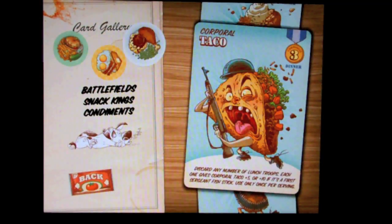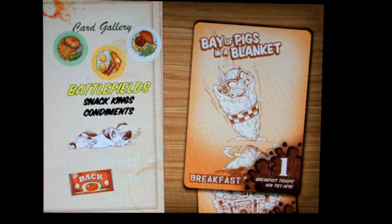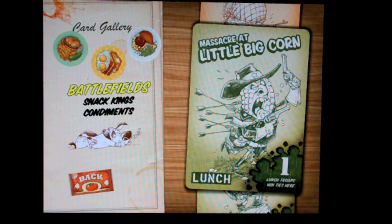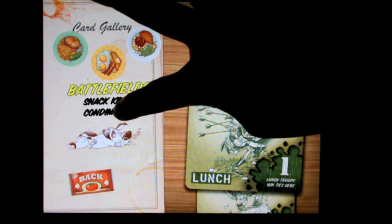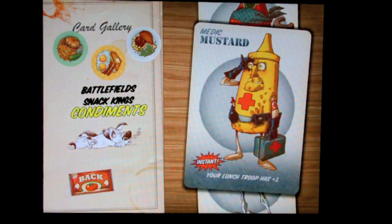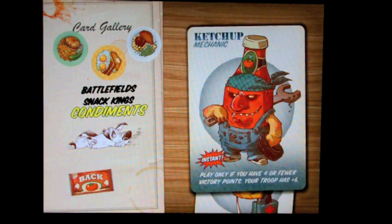The battlefields are what you'll be fighting for. At the beginning of a round, there's the Bay of Pigs in a Blanket — it's a breakfast battle worth one point, so if you win this battle you get one victory point. Remember the Alamode, Battle of the Bulge, Massacre at Little Big Corn — you get the idea. You can also see the Snack Kings and the Condiments, and these get you bonuses added to your characters. Medic Mustard is an instant card you can play on somebody else — if you play him on one of those food characters, it says play only if you have four or fewer victory points, and your troop now has plus six. If you play him on a lunch character, your lunch troop has plus three. I would become familiar with these before jumping into battle also.